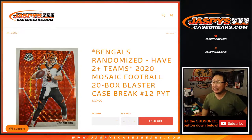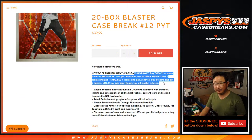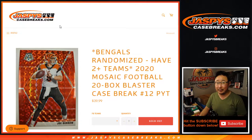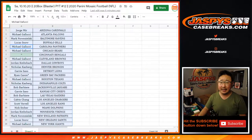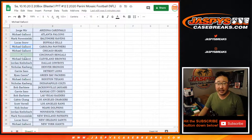Hi everyone, Joe from Jazby's Casebreaks.com coming at you with 2020 Panini Mosaic Football 20-box blaster edition, Pick Your Team number 12. No veteran commons ship in this, and as you know, if you buy at least two teams you've got a shot at the Bengals. Buy four teams, two entries; six teams, three entries, so on and so forth. We've been pulling a lot of great stuff out of these Mosaic blaster boxes. These have been selling out like hotcakes. Big thanks to all these wonderful people for getting into the action.